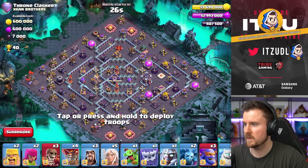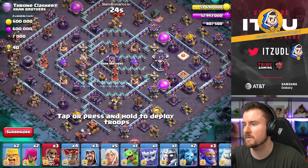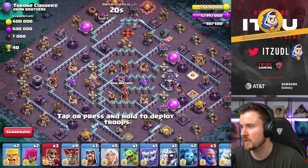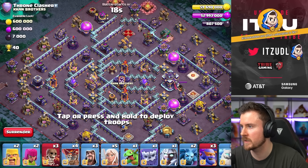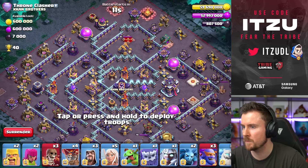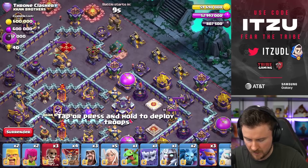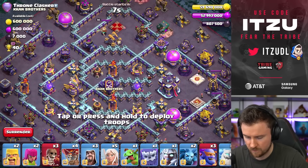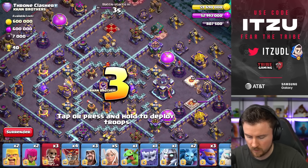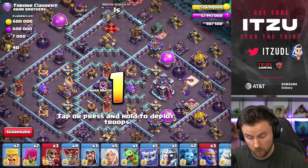Let's go in and have some fun attacking. It's kind of looking like a diamond base, so it's not really what I was hoping for, but let's see what we can do. It wouldn't be too bad if I charge right here then smash it from the top side, maybe get some wall breaks, otherwise jump into the core — that should work.